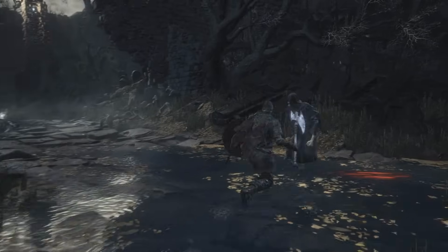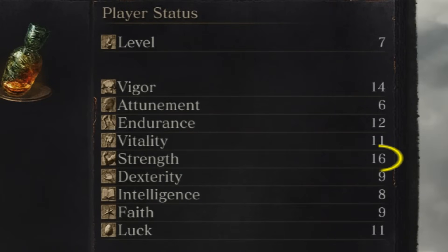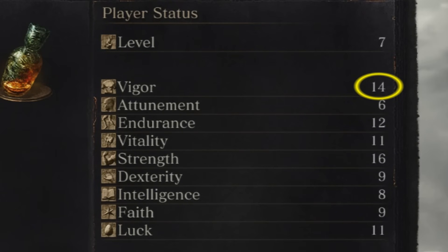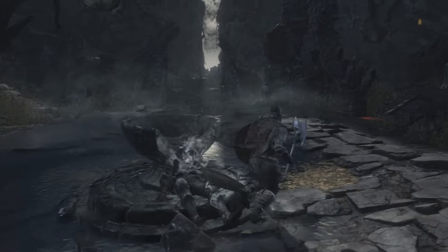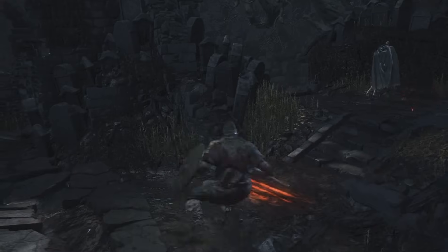We covered the Knight, and this is the Warrior. This class is just a strength-based savage. As you can see it starts with 16 strength, has the most powerful starting weapon — a battle axe — and has the highest health at 14 vigor. In fact the Knight, Warrior, and Herald all start with some of the highest health out of all the classes, which is a big reason they're the top 3 for beginners.